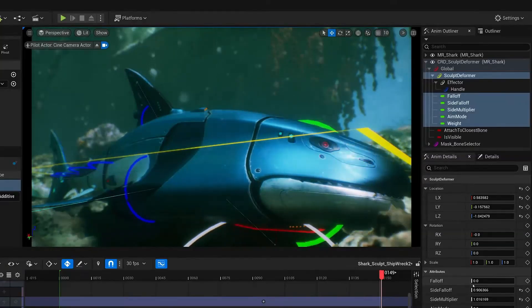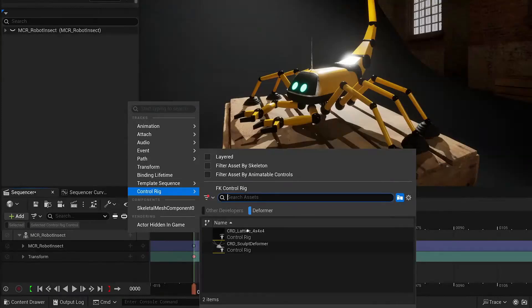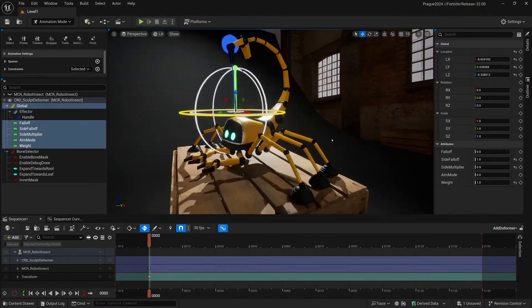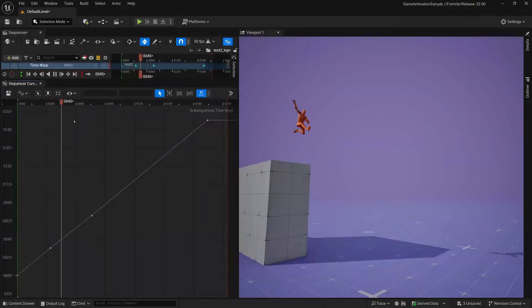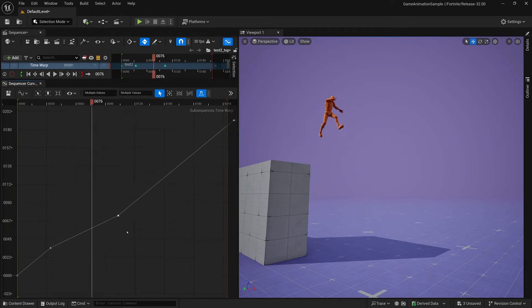Unreal Engine 5.5 also introduces several improvements to its animation toolset, making it easier for artists to create and refine character animations directly within the engine. It introduces real-time deformers for in-game animation and an improved skeletal mesh system. These enhancements will allow developers to iterate on animations faster, reducing the need to constantly switch between Unreal Engine and external 3D software.